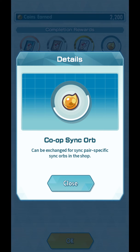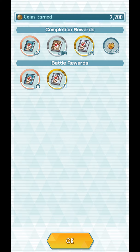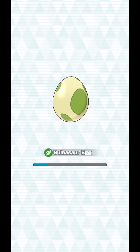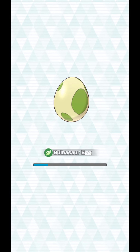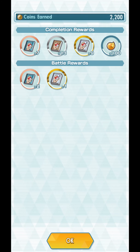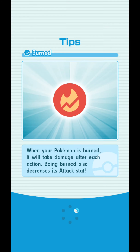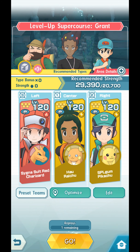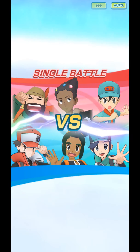Now you get a default 100 Co-op Sync Orbs — there you have it. Five battles to hatch this Bulbasaur egg. You get a set number of Co-op Sync Orbs with each super course battle: 100. Not that bad.